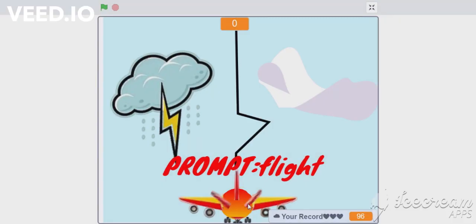Hi guys, it's me Mulsary and welcome back to Cod with Mulsary. For the prompt 'Flight' for Scratchtober, I thought to make something with thunder and cloud — meaning bad cloud and good cloud.